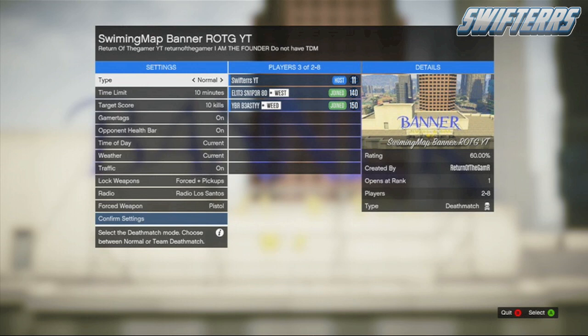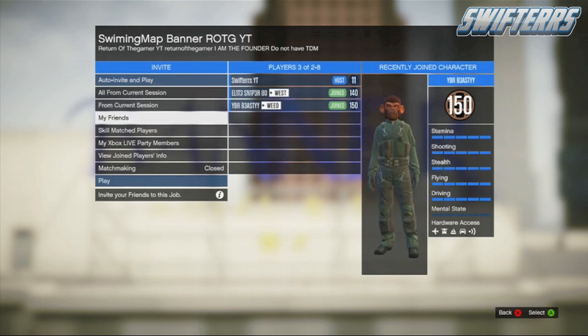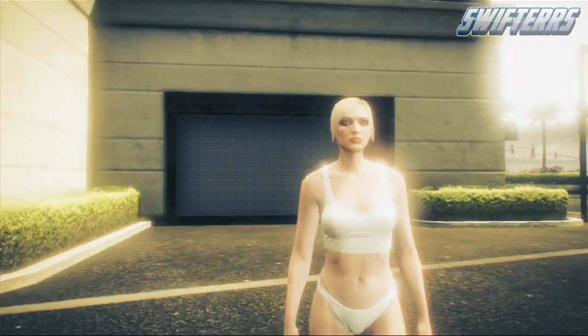What it is guys, my name is Swifters and today I'm going to be bringing you a really awesome funny moments glitch in GTA 5 Online. In today's video I'm going to be showing you how you guys can make your character look like they're actually swimming on land. This is a ton of fun to do and hopefully you guys are going to be able to use this awesome glitch to mess around in GTA 5 Online sessions with your friends, have some fun, record some funny moments gameplay and get some awesome snap-o-matic photos.